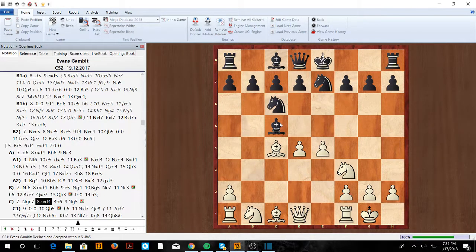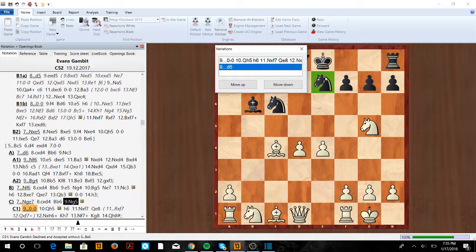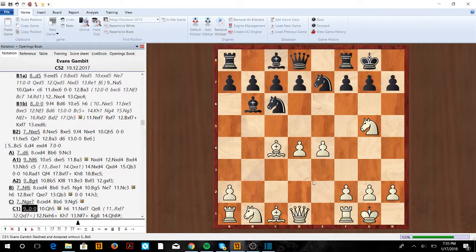After Knight e7, we're going to play Knight g5 — but first always take on d4, because you get that pawn for free, gain a tempo, push the bishop back, and take the center. Now Knight g5 hits the pawn on f7, and after castling we can play Queen h5. This is completely winning because we attack both h7 and f7, with h7 being stronger because it's checkmate.